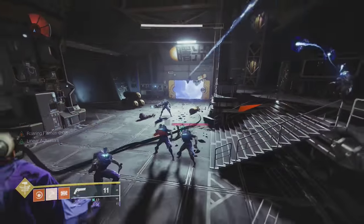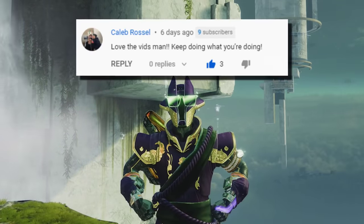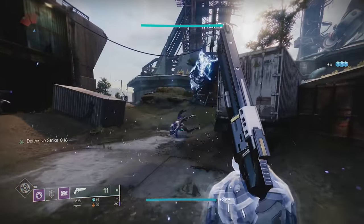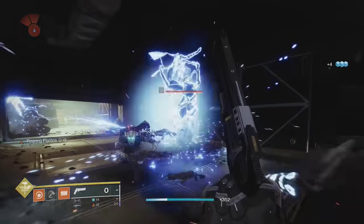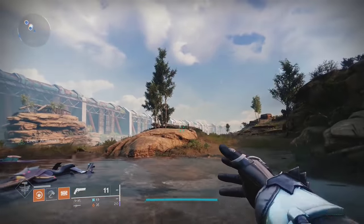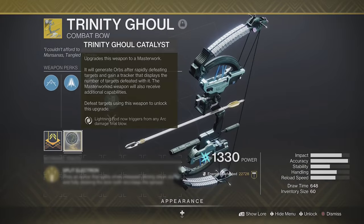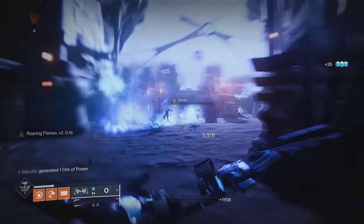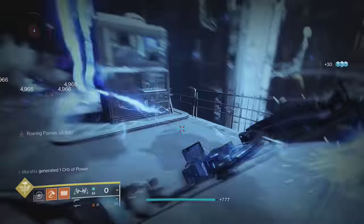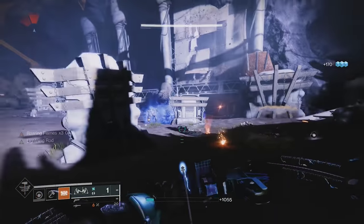This next combo lets you clear hordes of enemies with only a melee. Dune Marchers can be used to build up static charge, then use that to give your melees chain lightning. But did you know that you can use this with Throwing Hammer to get a solar and arc chaining melee whenever you want? Picking up the Throwing Hammer will give it back to you, then you just have to build up static charge again. This lets you get a lot of kills with your hammer, and since you are dealing arc damage, it pairs nicely with Trinity Ghoul. With the catalyst, this bow will chain lightning to enemies after getting any arc kill — this does include itself. This means you can throw your hammer, proc Lightning Rod, then finish off everything else. This is one of the best combos for add clear, since you'll constantly be dealing damage to everything with both of your exotics.